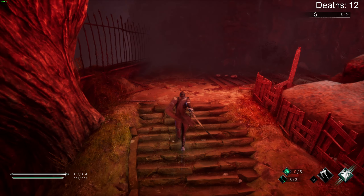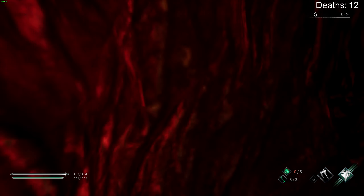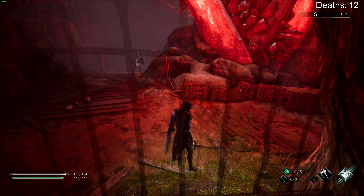Before I die, I'm almost maxed out. Camera is inside this object. My attack's not working — I'm stuck. No matter which way I try to move, it just moves me this way. I can't attack. I can't use my skills. I can just attempt to move, apparently in one direction.